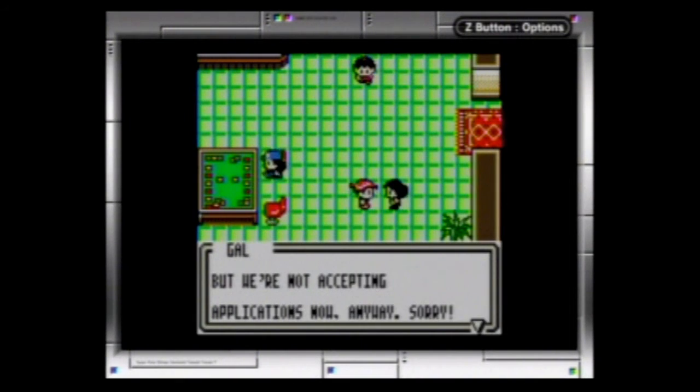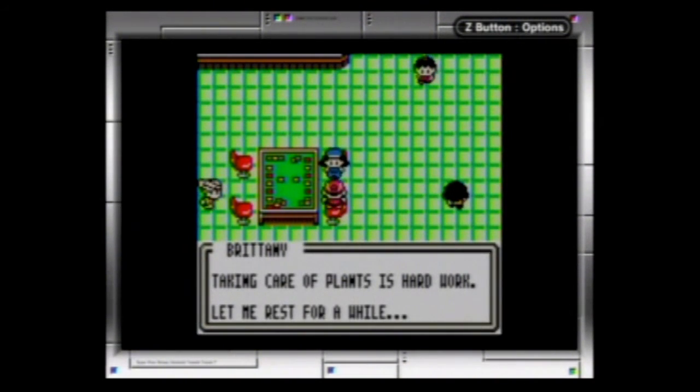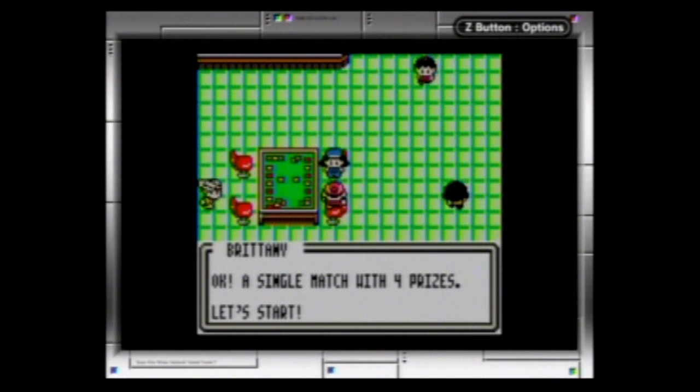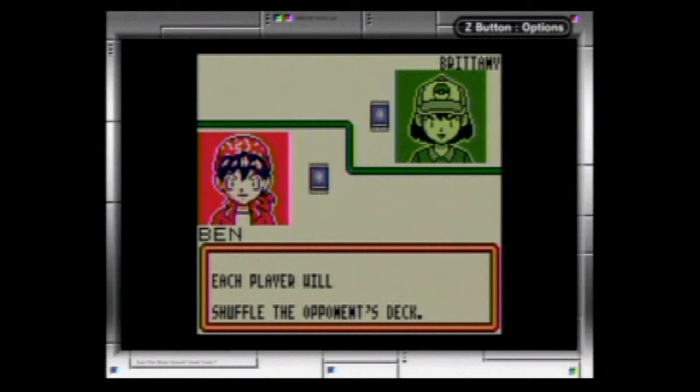There is a girl we need to fight here — Brittany. You have to defeat her to be able to challenge the club leader. This girl's deck is terrible — it's got like four or five types in it and there's no direction to it at all. But I don't think I'll have trouble. This deck is really easy.